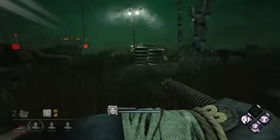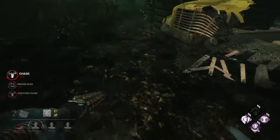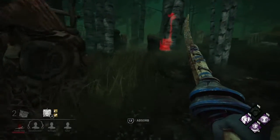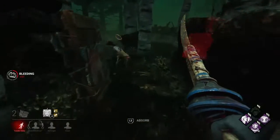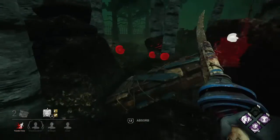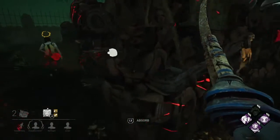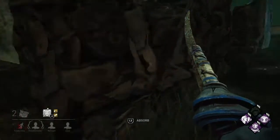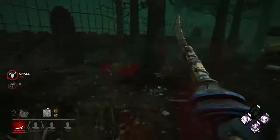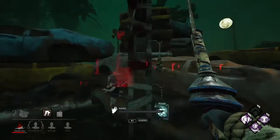I'm going to use the rest of this power to head back towards the downed person. I could chase this Bill but I want to get a hook so I can try and get somebody dead. Is the Meg dead on hook? She's going to use Dead Hard to the pallet — we already know where the pallet is so we can just respect it. There we go, gets the down easily. Good use of Unbreakable from her, but unfortunately for her I turned around. Really good result for me.